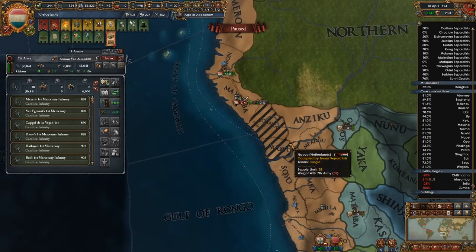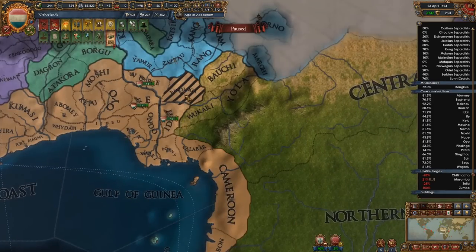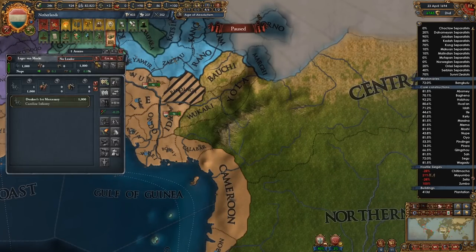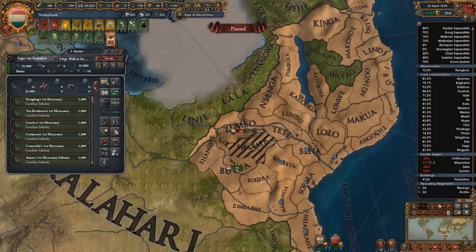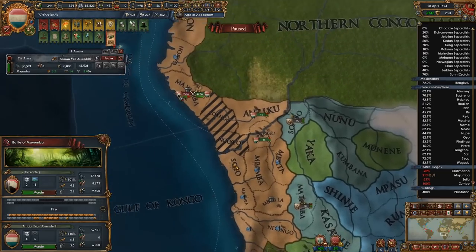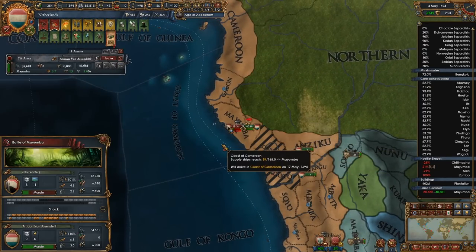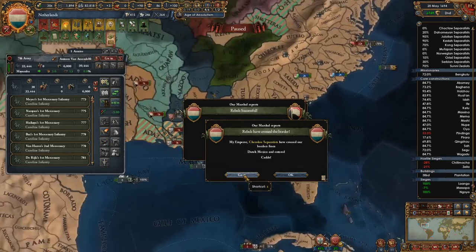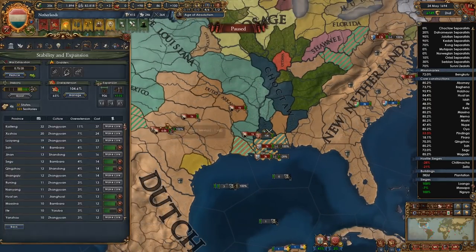They didn't take any forts so I can just build a couple of mercs down here. I don't know where those ones just popped up. I think they'll attack me on the fort here — good. So then I can send these guys back up this way. Those guys should get all sorted out.